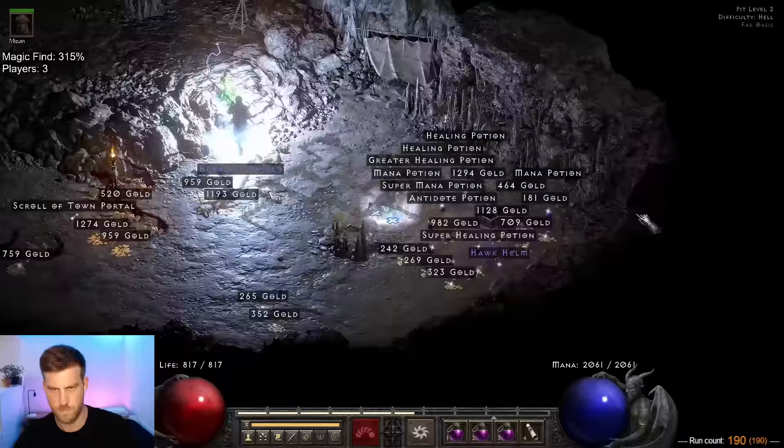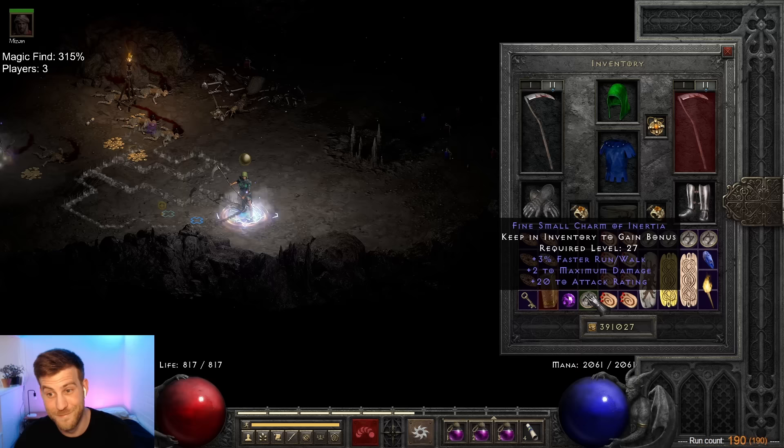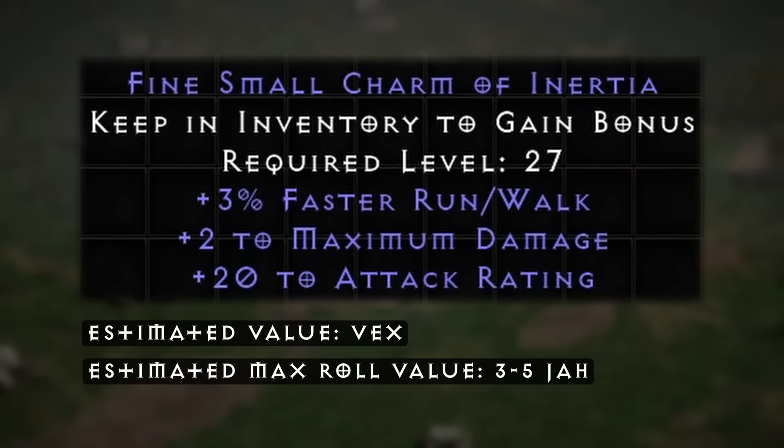On run 190, we were 1 max damage away from hitting the mother load. This small charm rolled 3% faster run/walk, 22 attack rating, but unfortunately just 2 on the max damage. Although still valued at around a Vex rune, this little sapsucker is the epitome of almost so good, but still really good.